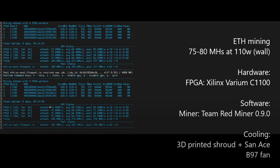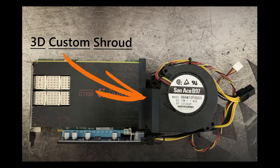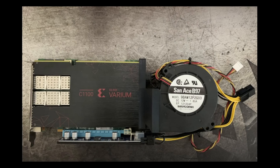I would love to have that sort of efficiency on my cards. You can see here the setup with the shroud and the B97 fan attached to the C1100 card. It looks like they're using just a standard GPU riser, which gives you an idea of how the setup goes together with the fan, the shroud, and the card. If you look up their video, you can actually see four cards all lined up together operating — it's really interesting.